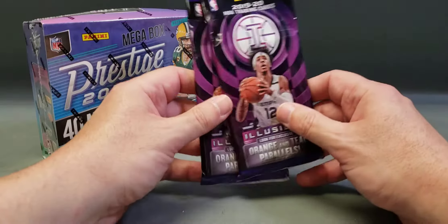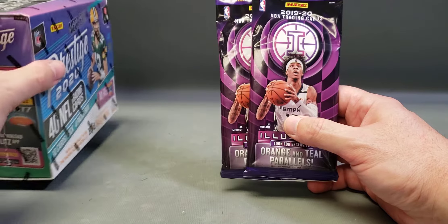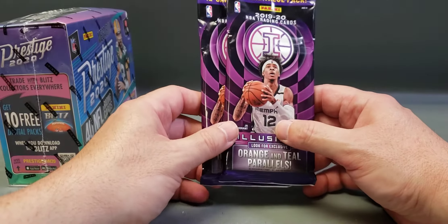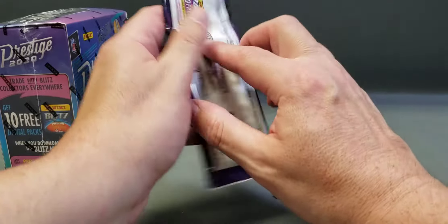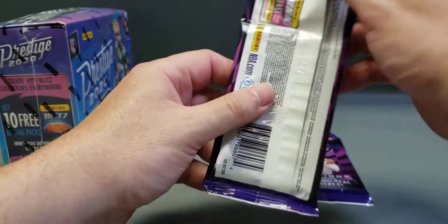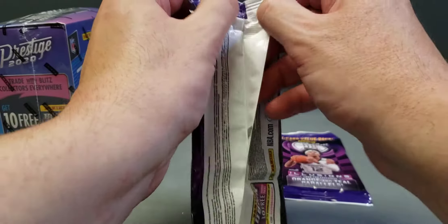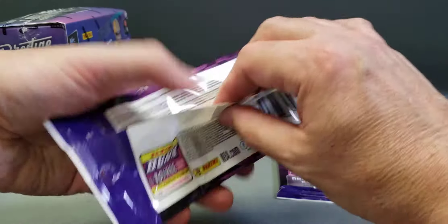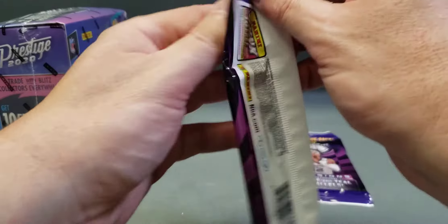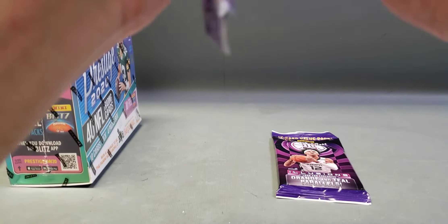But before we do that, I'm going to open up these two Illusion basketball packs that I was able to find at a Walmart yesterday. See if we can't get lucky and pull a Ja or a Zion or Rui Hachimura for my Wizards — actually I'll take any good rookie. I'm just shocked that I found any basketball at all in any retail store.